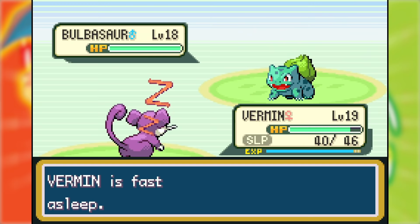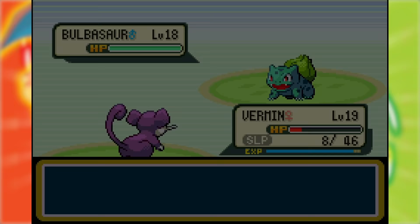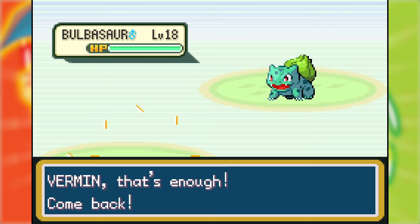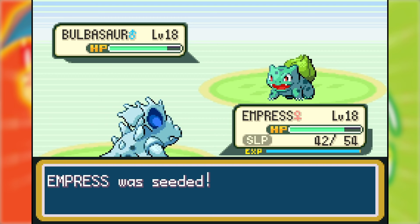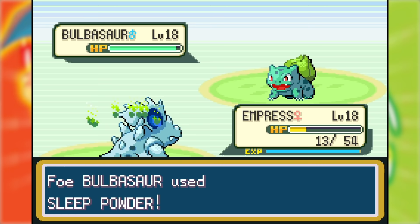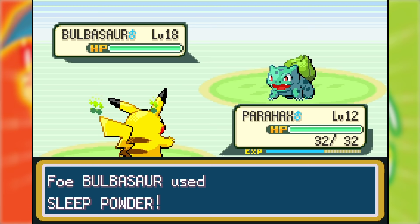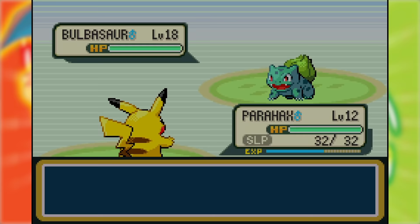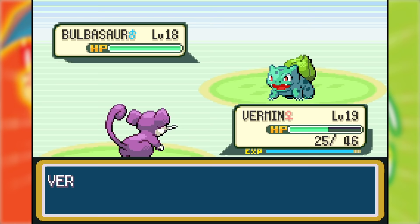The Bulbasaur battle started very badly. Despite healing, Vermin was asleep and down to red HP in a matter of turns without getting a hit off. I brought in Empress who resisted the Vine Whips, but she was soon asleep too. Then Bulbasaur Leech Seeded, meaning any damage I did with Scratch was gone after just two turns. I realized my only way to win was to drop its defenses, so during a brief waking moment I Tail Whipped. Empress fell to Leech Seed. I brought in Para Hacks to get more Tail Whips off, and thanks to Sleep Powder missing twice, I got it to minus four defense. I used my chance to heal Vermin while Para Hacks fell. Vermin came back in, still asleep, but after sleeping two turns it landed a Hyper Fang, KO'ing the Bulbasaur.